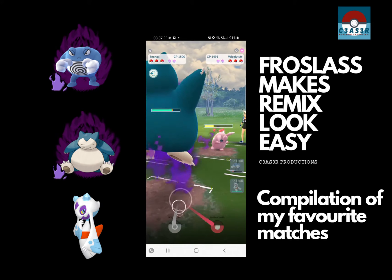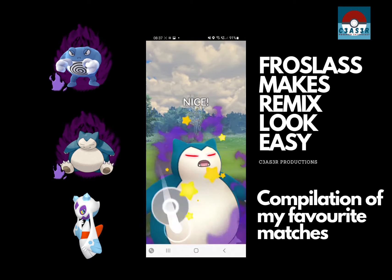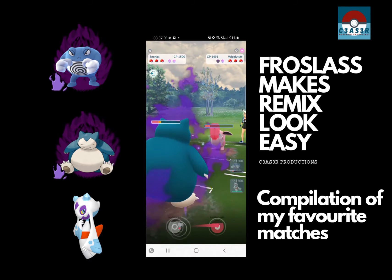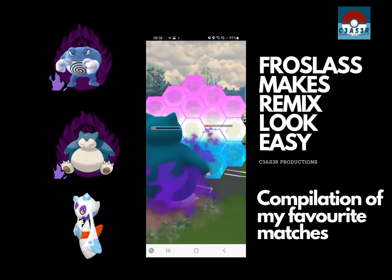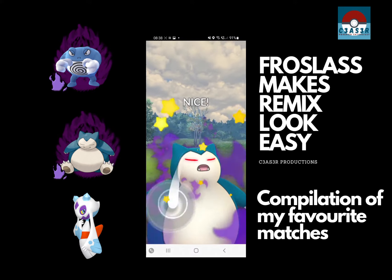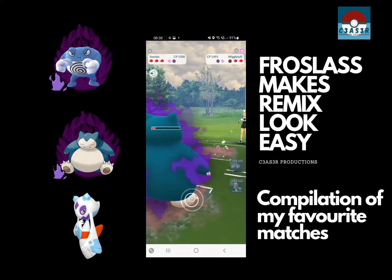Obviously what we do is match their Wiggly with our fresh Snorlax. We fire the Body Slam, we build up to the next Body Slam. We're going to have to shield because they're going to want to try and take that last bit. They know they can't farm us down without us firing. They take our shield, so they probably feel quite happy about that. And we take their Wiggly right out of the way.